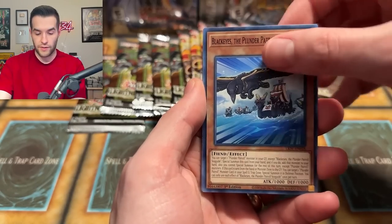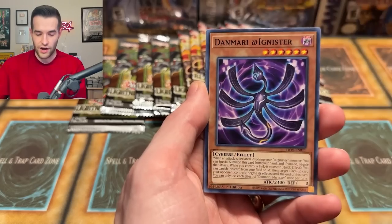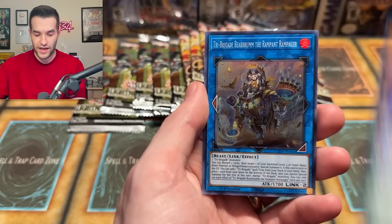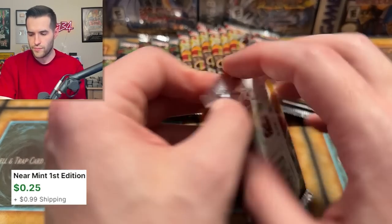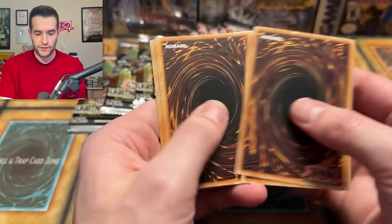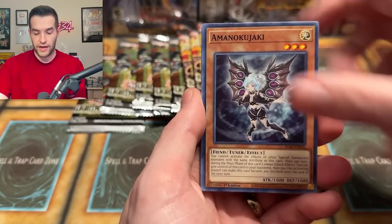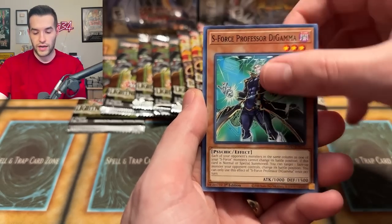Black Rose Dragon — here we come. Starlight Rare. Come on, Black Rose! I'm talking to you, Black Rose Starlight Rare, let's do this. We have a Tri-Brigade Rampager. And what there is... is a Starlight Prosperity — let's go! Armed Dragon Blitz, Branga, and a Wind Witch Freeze Bell. Not a bad Ultra Rare pull — we'll take that.